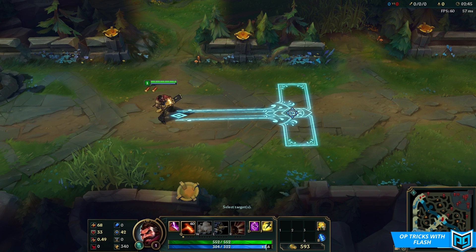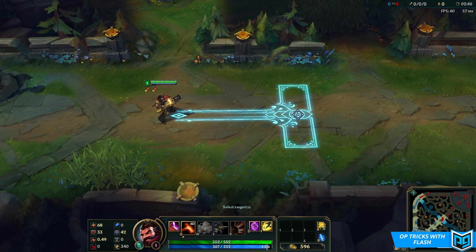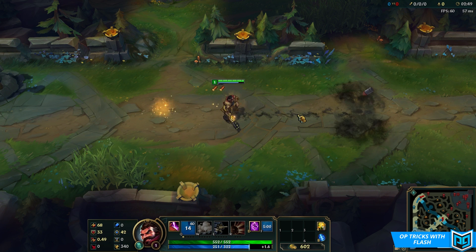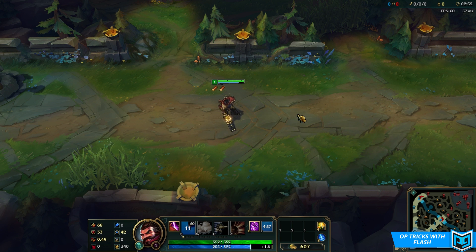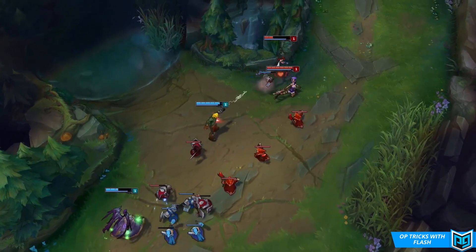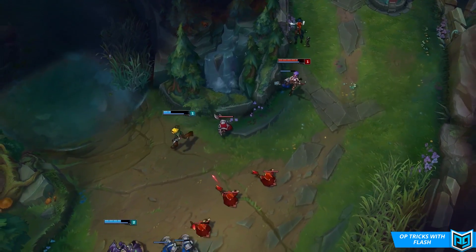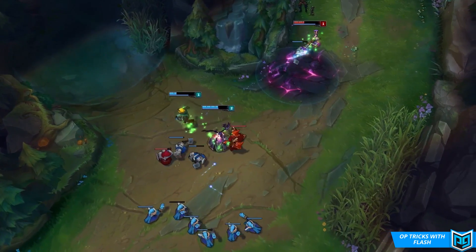This animation cancel technique is something that really lets you surprise people and jump on them, since this trick doesn't only cast the ability really quickly, it also shortens the animation. Usually the animation starts and ends before you actually flash, but with this trick the animation starts before the flash, and during the cast animation, part of that is taken up by the animation of you flashing. As a result it's a lot harder to dodge the ability, since you're essentially both hiding the start of the animation and casting the ability a little bit quicker than usual, leaving the enemy player way less time to react.